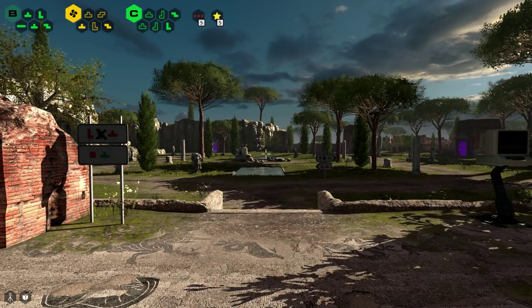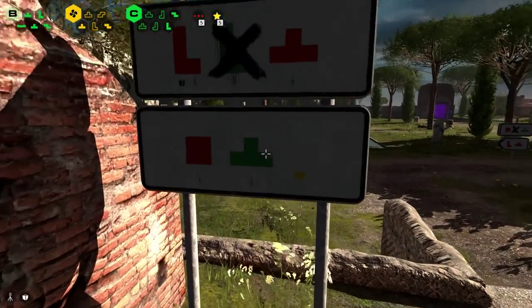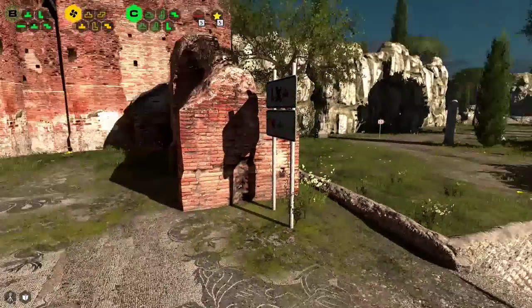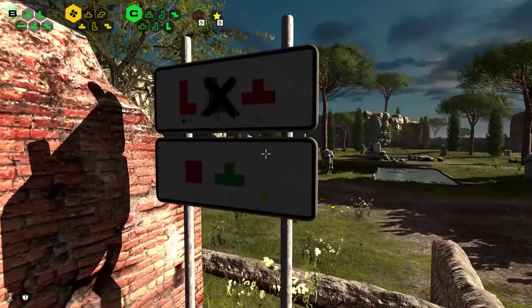Welcome back to the Talos Principle. Let's solve the other green puzzle, and then after that I want to take a look around this little island before I move on to the red puzzles.